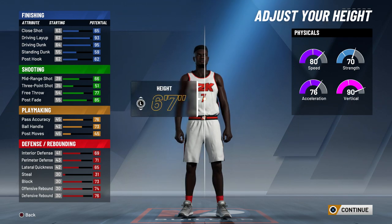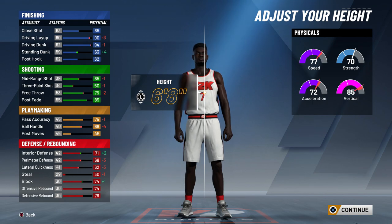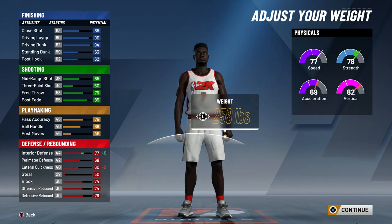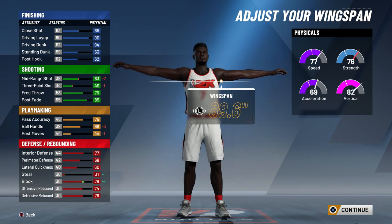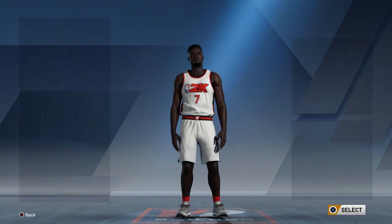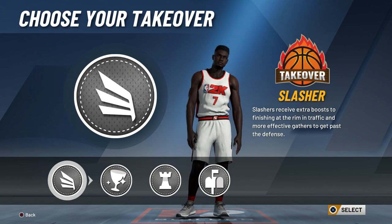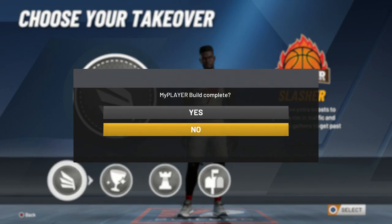For the height on this build I decided to go with 6'8" because my rebounding wing is 6'8" and this build can get pro dribble moves at 99 overall the way I made it. I also wanted to max out my weight so my interior defense goes as high as possible. I went max wingspan so I can get better dunks and play better defense. For the takeover I was thinking about choosing playmaker takeover but I ended up going with slasher takeover — I feel like that's the best for this build.